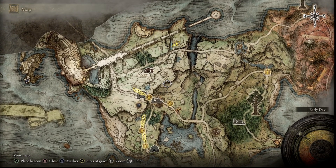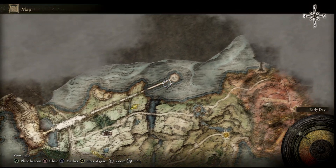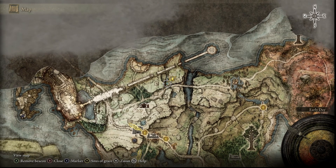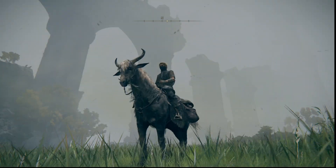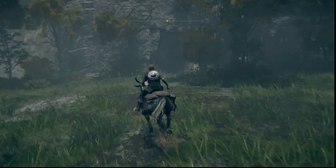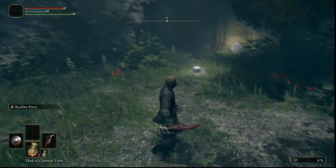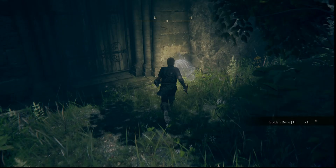The dungeon is directly north from the first site of grace resting spot and south from where a stone bridge stretches out to a tower located in the sea. The Death Touched Catacombs themselves are located right here against the cliff face on the map. You can see the giant stone bridge in the background, and the catacombs are accessed through a wooden door leading into the cliff face. A lost spirit here will outline some of the lore on the location.